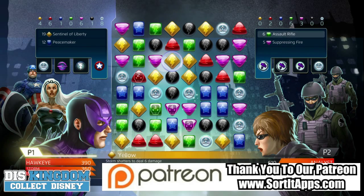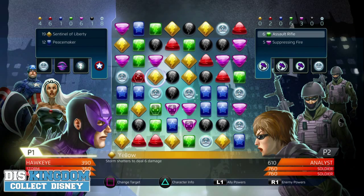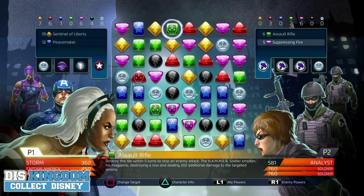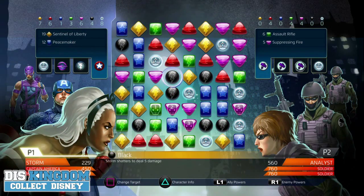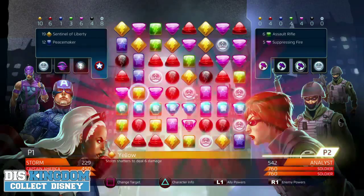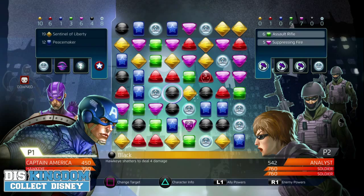I'm just having a look here — I need to get rid of these pink ones and this green one, otherwise I'm going to take some hits. That was a big hit. I need to get rid of these bombs but there's no way of getting down there. Storm is down. I am really struggling with this.